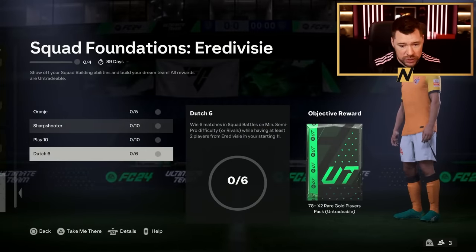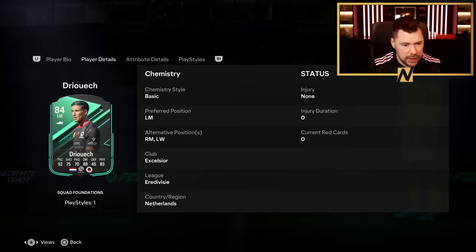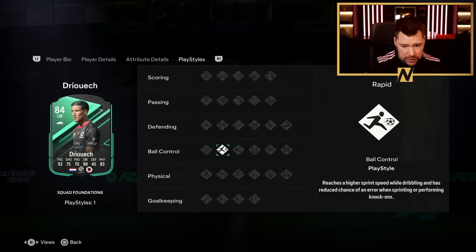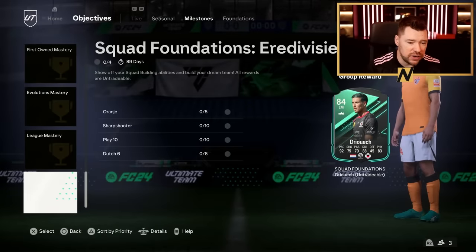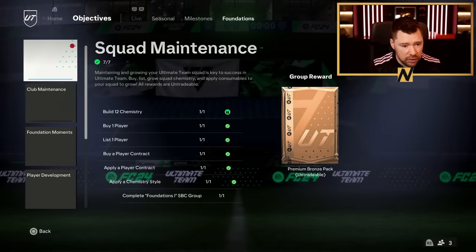And then this one here for a 78-plus by two - win six matches of course having two players from Eredivisie in your starting 11. And for all of it you get Dreech. He is three-star, three-star, high-low. Can play left mid, right, with left wing. This is a weird card - his pace is good, his agility, balance and dribbling are insane, ball control is good, but composure and reactions are poor. Stamina is great, strength is good. He's only got the one play style and it's Rapid - reaches a higher sprint speed when dribbling and has reduced chance of an error when sprinting or performing knock-ons. I really like these foundation sort of things. So we can get Dreech, Seles, Smal and Akpom straight away - some good Eredivisie stuff there.